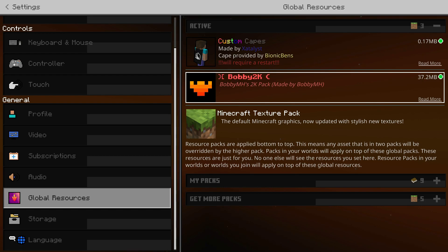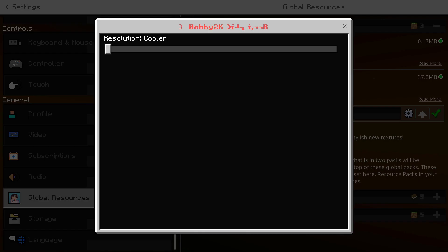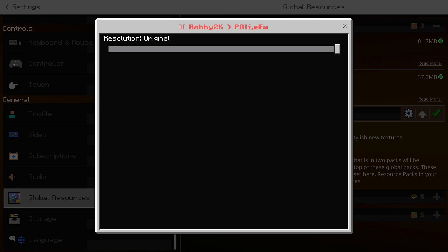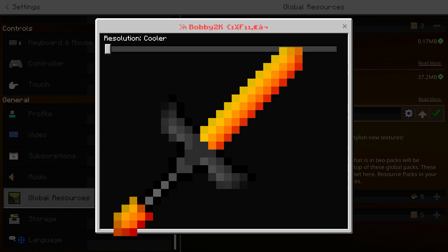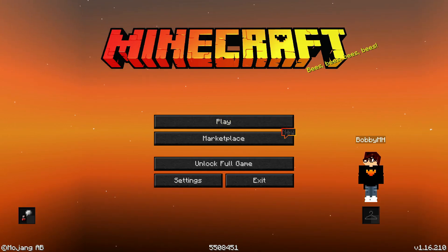A lot of people have been asking for this — this is my 2K pack. If you did get it on stream yesterday, I made some changes, so you probably want to check it out. There's two modes: there's the cooler, and then there's the original. The original has this sword right here, and the cooler has this sword right here. It's all personal preference, you can have whatever you want, but a lot of people were asking for the original sword design, so I decided to put both in there.